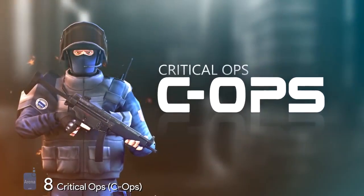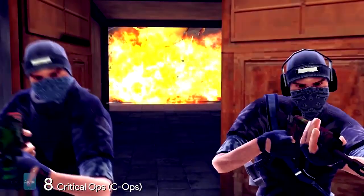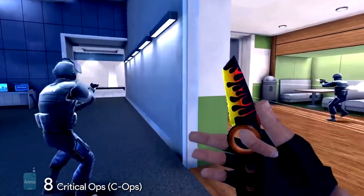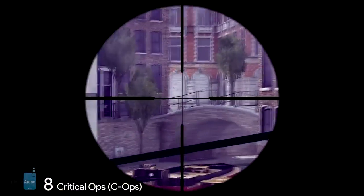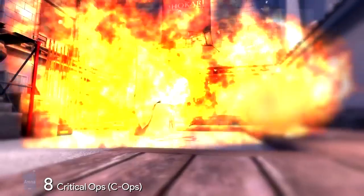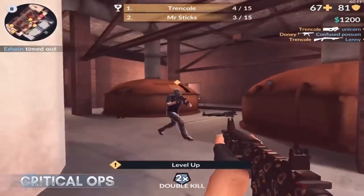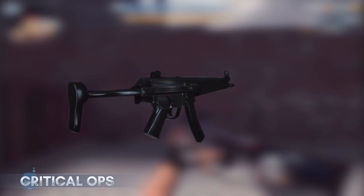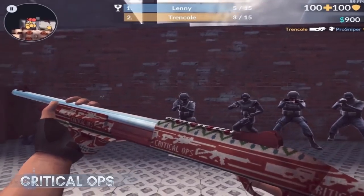Number 8: Critical Ops. Critical Ops, or C-Ops, is another fast-paced first-person shooter that looks and feels like CS:GO and will test your reflexes and tactical skill. Pick your side — terrorist or counter-terrorist — and engage in modern warfare to dominate the battlefield. There are four multiplayer modes: Diffuse, Team Deathmatch, Ranked Games, and Gun Game. In Diffuse, terrorists try to plant and explode a bomb while counter-terrorists try to prevent it. In Team Deathmatch, teams compete within a time limit. In Ranked Games, players are awarded points for every win. In Gun Game, players individually work their way through all the weapons.